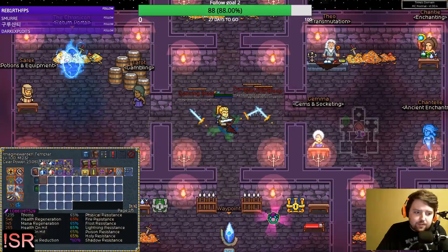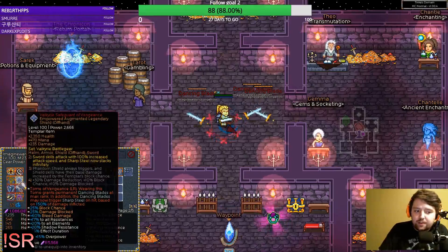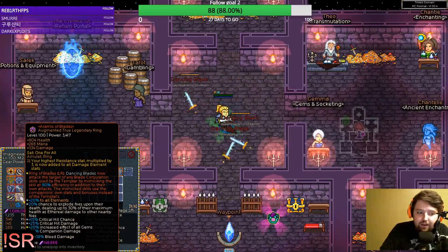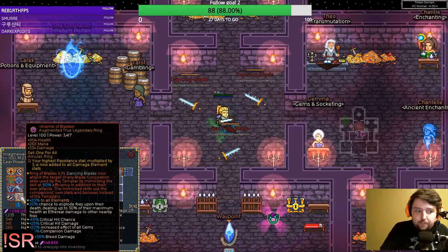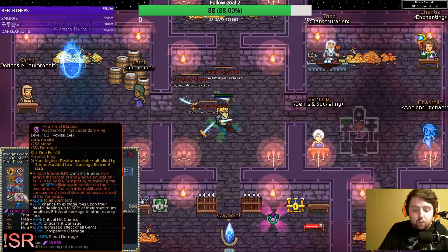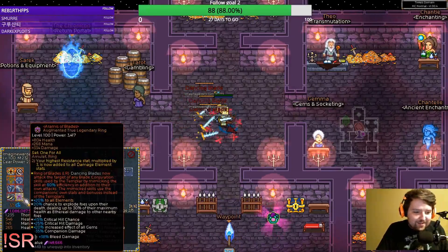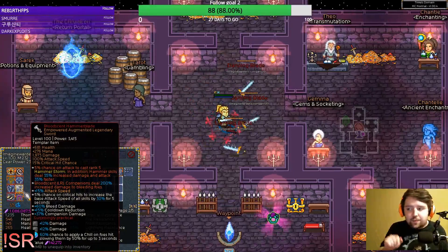You need the two-piece Valkyrie — I use the chest and shield. You want the Tome of Vengeance rune on the shield, and then you want the Ring of Blades ring, or the Ring of Blades rune crafted onto a ring. I would recommend if you don't have all-for-one, you can use the master set, you can use all-for-one or one-for-all. This build functions on four legendaries and a rune — that's all you need.